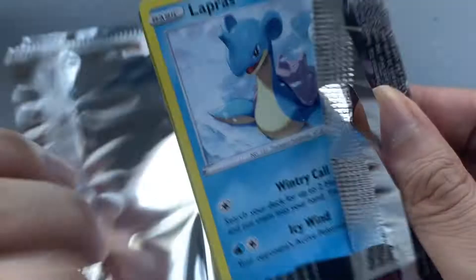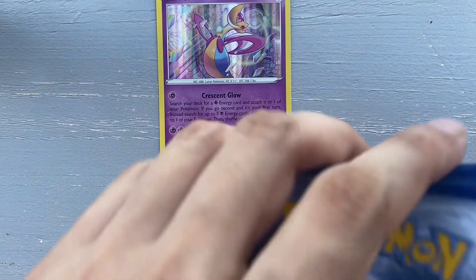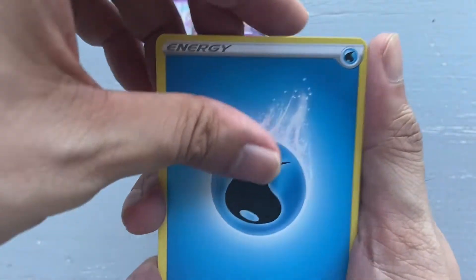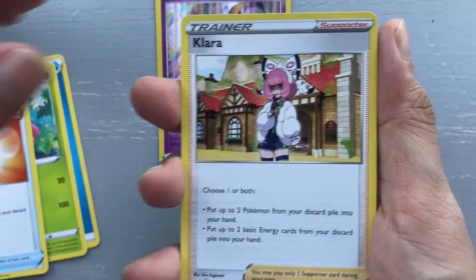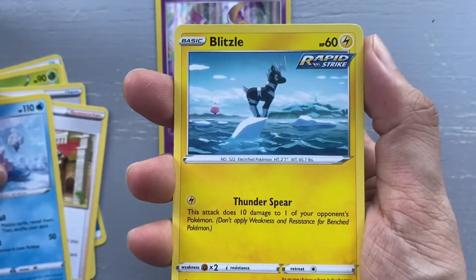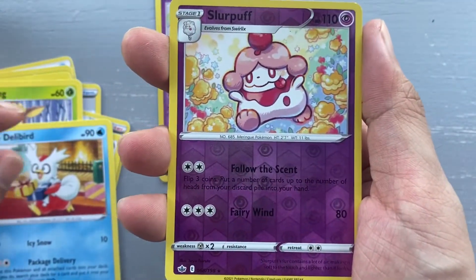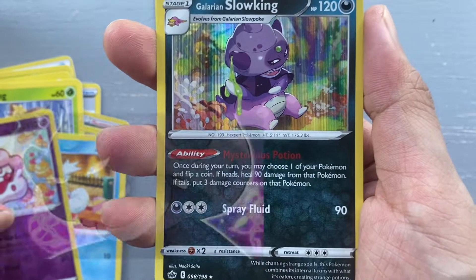Last pack, Zapdos — let's guess the energy: lightning energy, water energy. We have a Ledian, a Welcoming Lantern, Klara, Lapras, Blitzle, Aerodactyl, Deerling, Delibird, a reverse rare Slurpuff, and a Galarian Slowking holo!